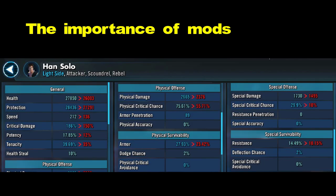Let's start with some mod truths — things to play by when it comes to mods. Number one: mods are extremely important. For example, here's my Han Solo. Look what happens if I were to take away all of the mods I have equipped on him. It would neuter him. It would turn him into a wimpy, even more fragile, slow turtle.